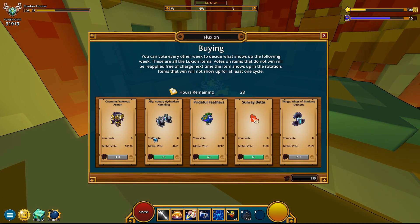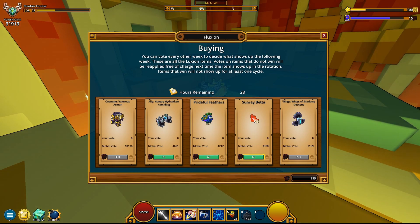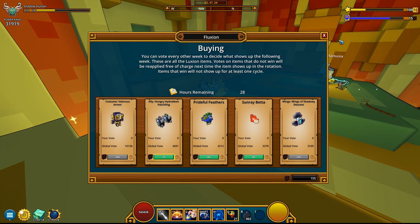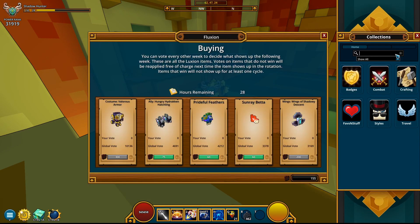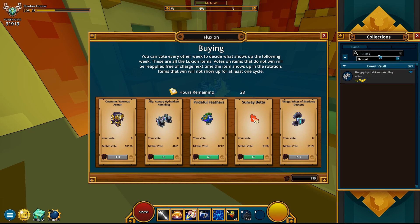Fluxian is in town selling various stuff — Valorous Armor, I already have it; Wings of Shadowy Descent, I already have them; but apparently I have none of these middle items! Let me just double check before I purchase these. First one: Hungry Hydrocan, 75 coins and only 10 mastery points. I think I should go after it!